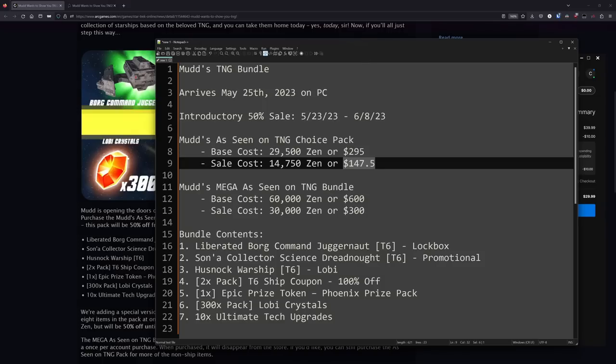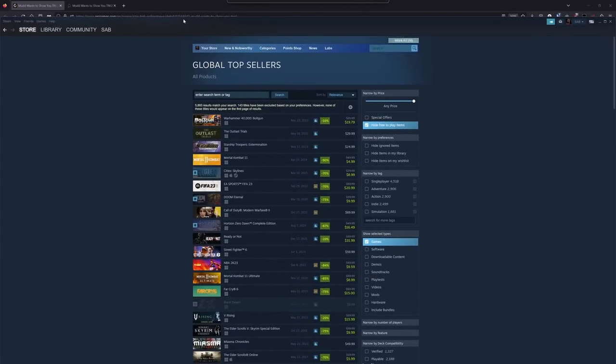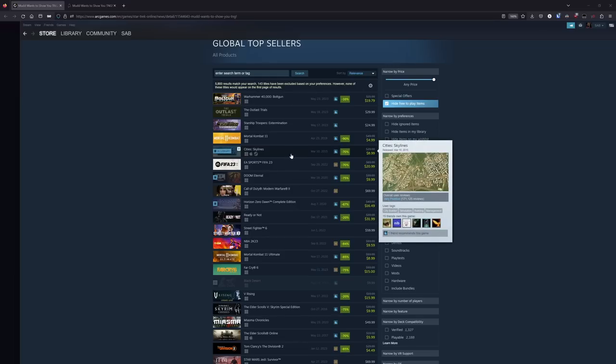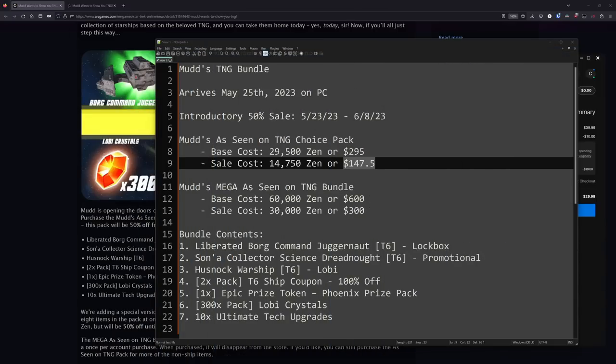For the cost of this TNG Choice Pack you could literally go out and get 13 complete Star Trek games that are going to get you much more content. If you want to whale out and pick up the entire Mega Pack, which gets you all seven options, that has a base cost of 60,000 Zen or $600. During the sale, that will be 30,000 Zen or $300, which would basically buy you everything in the top 10 to 20 on Steam's global top sellers.